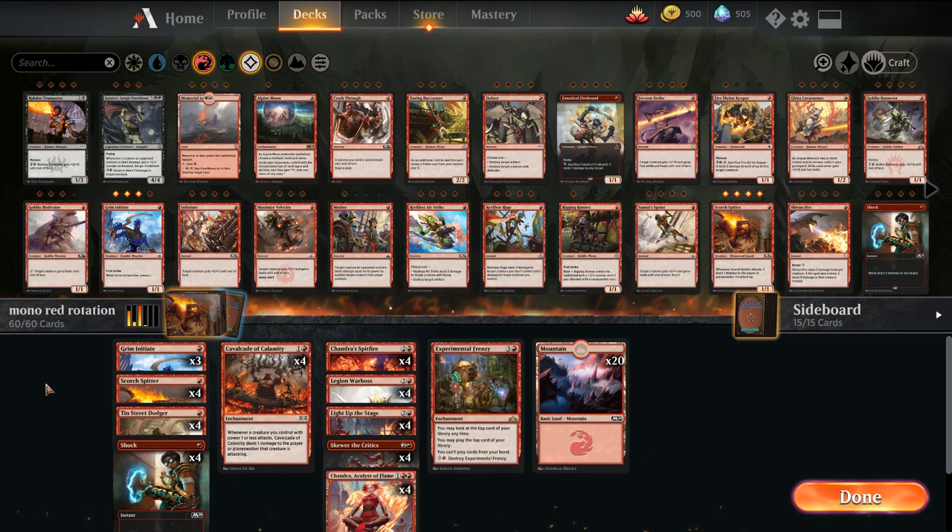This one here is a mono-red deck. Red decks will never die, they only evolve. It's built around the Cavalcade of Calamity deck.